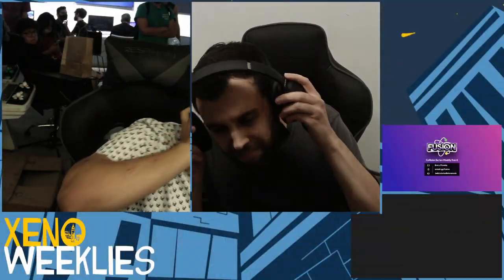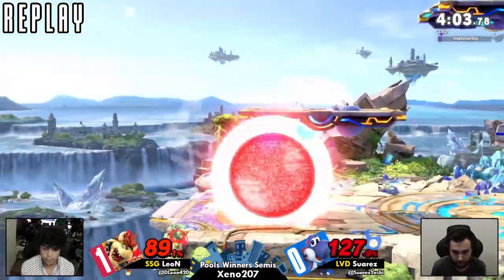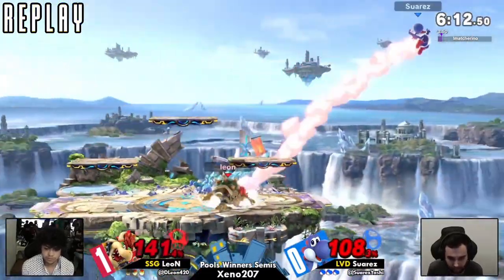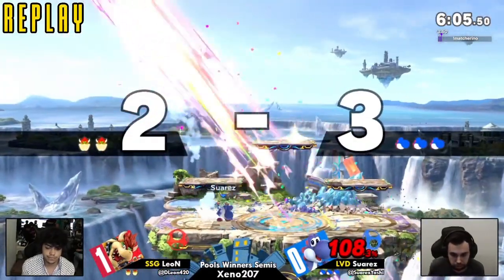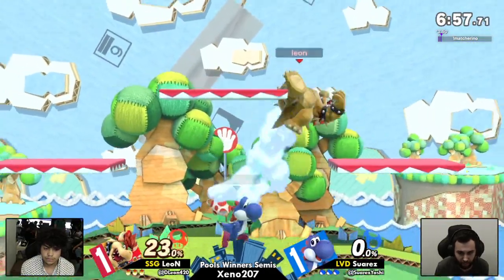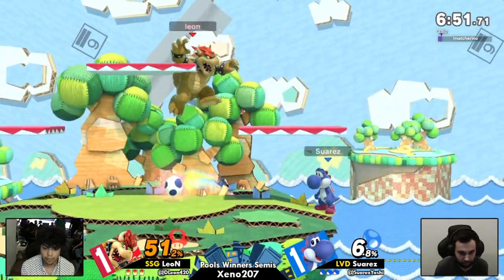Really good spacing here from Suarez — oh no, he misses the ledge. It was looking pretty good but a rough spot for Leon to be in, so it might be a good chance to save mental energy and take it to game three. Suarez had been playing that really well — duck and weave, back and forth, in and out of command grab range, trying not to be too close out of shield so you can avoid the up-B and command grab. The whiffing showed it wasn't easy for Leon to punish.